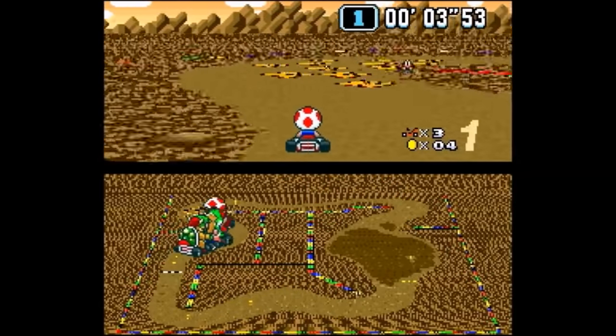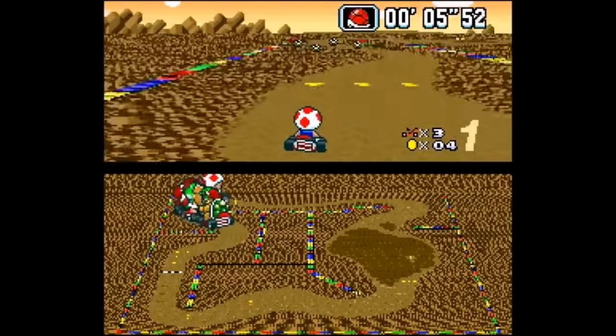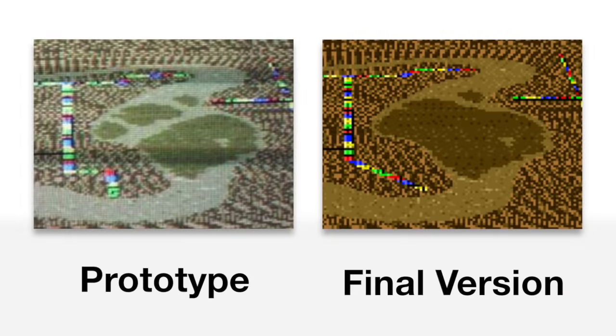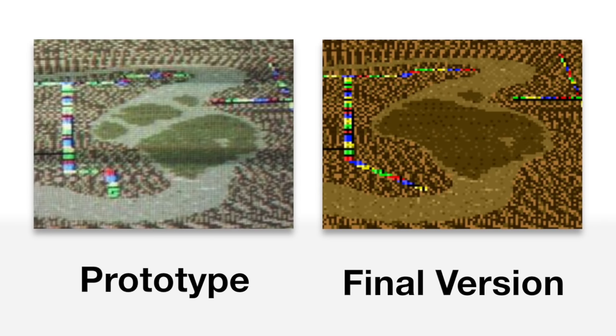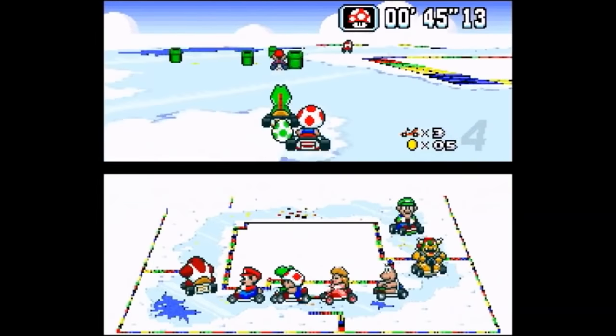For Choco Island 2 specifically, there are a couple of differences with the track design. At the first mud puddle, unlike the final where the stripe wall comes out at an angle, the prototype has it making sharp 90-degree turns. The mud puddle itself also originally had a break around the end of the puddle, making it more of a paw print shape instead of the large puddle seen in the final.